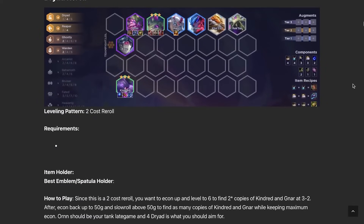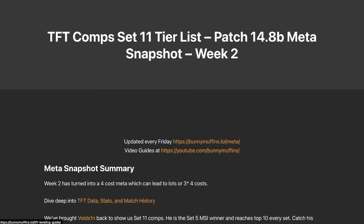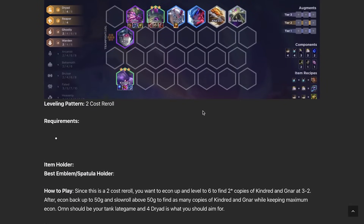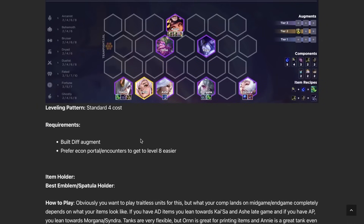Next is Dryad Reroll — a two-cost reroll around Kindred and Gnar. You want bruiser items on Gnar and AP items on Kindred plus a Blue Buff. Everyone else matters but not as critically. You want to reach four Dryad, and if you get spatulas or Dryad emblems, definitely go for six Dryad — it's completely broken. Follow a two-cost reroll leveling pattern: stabilize at level six, get two-star Gnar and two-star Kindred, econ back up, roll down to 50 every turn, and ideally hit Gnar three and Kindred three.